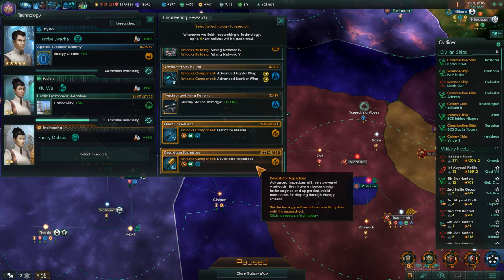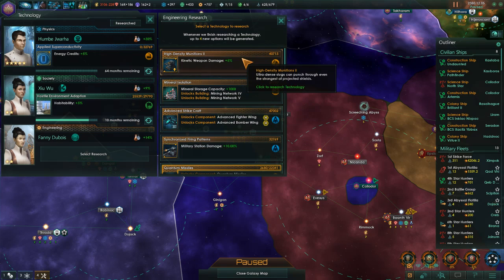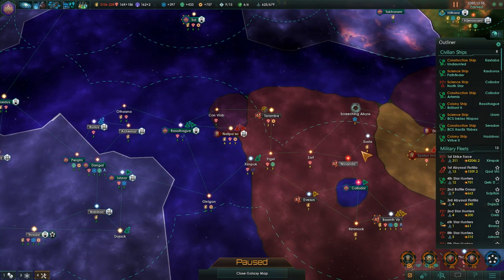And explosive weapon damage — that's just a modifier, so that will get applied instantaneously, I imagine. Torpedoes, quantum missiles, military station damage, kinetic weapon damage. Let's improve our military stations, like so.